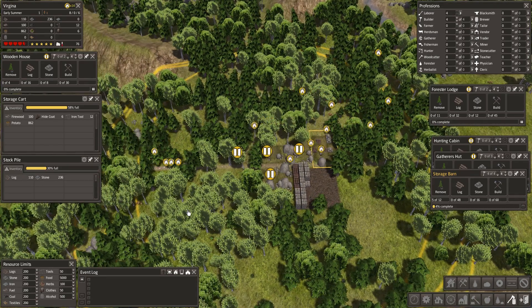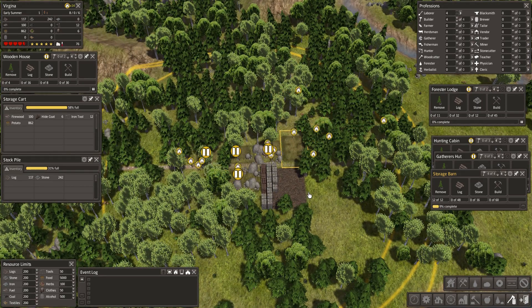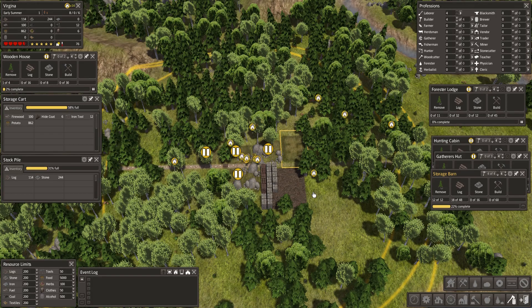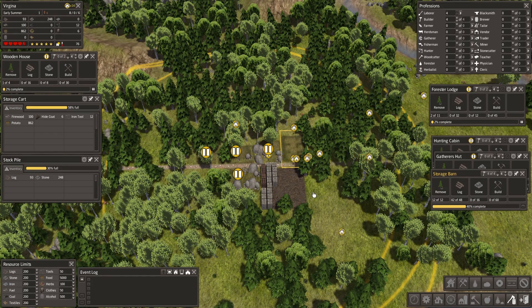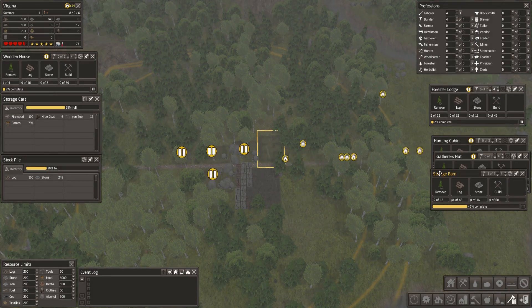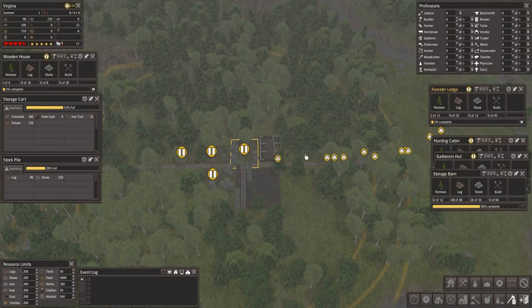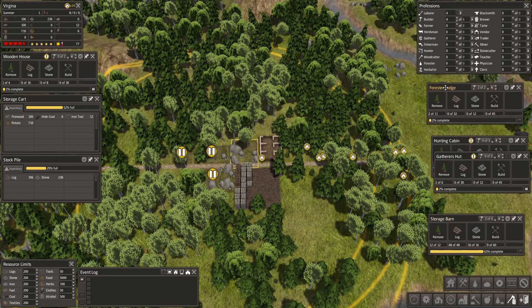I've put the roads in as well, so that's good. You might be able to hear my CPU fan going on in the background — it's very noisy. I've been trying to quiet it down but to no avail. The first one we want after the storage barn is our foresters lodge. They've got all the stuff there, so I'll unpause the foresters lodge and let them work on that one. Then we can assign a labourer to be a forester and get him working straight away.